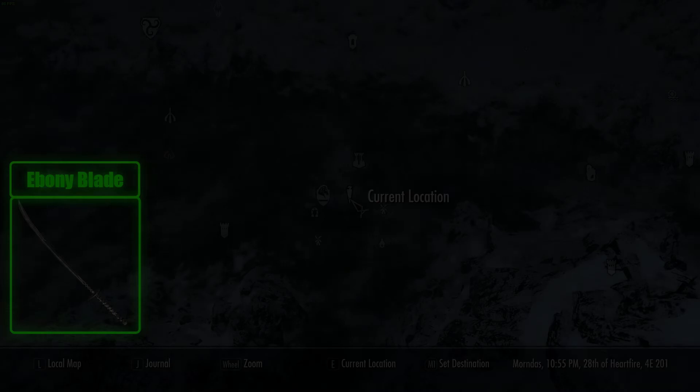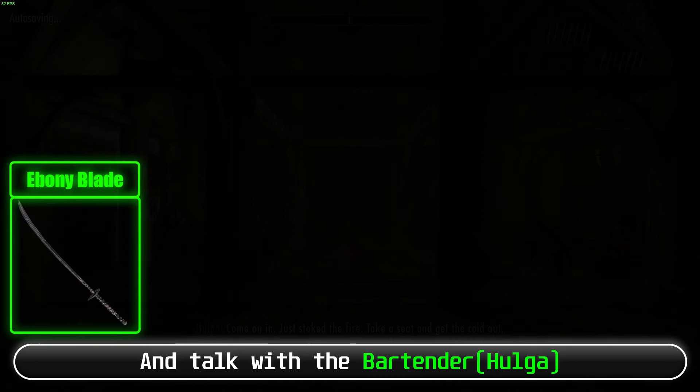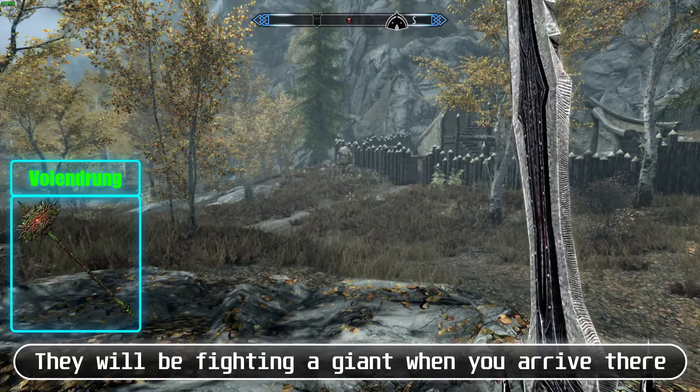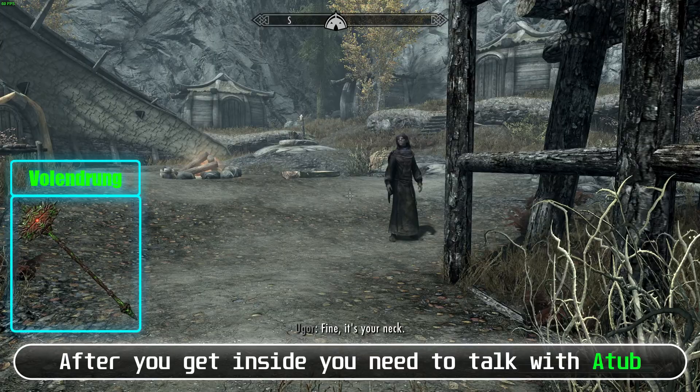Ebony Blade: To start this, you need to be at least level 20 and have completed Dragon's Rising main quest. Go to the Bannered Mare Inn at Whiterun and talk with the bartender, select the option about rumors until the quest Whispering Door starts. Then talk with the Jarl of Whiterun about his kid, find the kid and talk with him, and continue from there. Volendrung: Find Largashbur, which will be fighting a giant when you arrive. Rush to help and kill the giant, because if Ugor dies, starting the quest will be much harder. Get inside, talk with Atub, give one Troll Fat and one Daedra Heart, and continue.